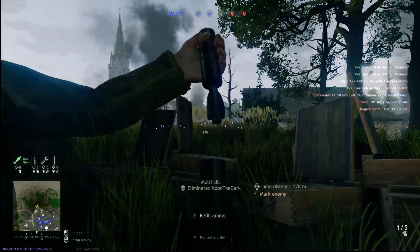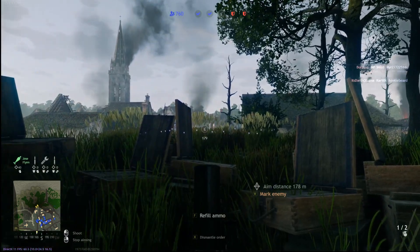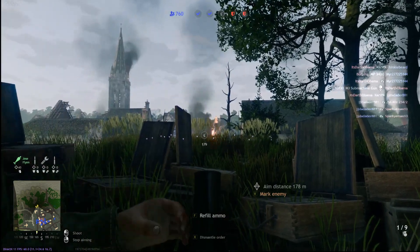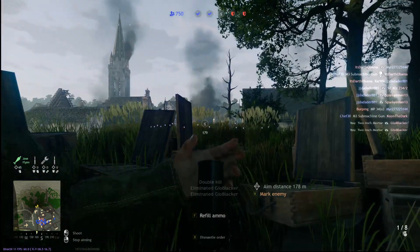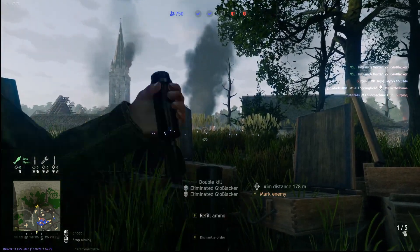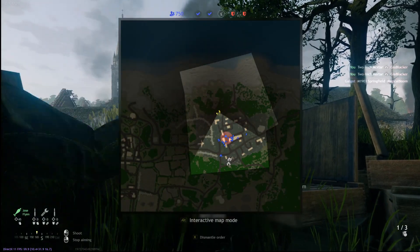The first thing you want to do when using your mortar is get some ammo boxes down to refill your ammo as you're firing. You do this either through a teammate or by building it yourself. Once you've done that, plop your mortar down with left click. You can change the distance by pushing up and down with the mouse, or the analog stick if you're on console, and left and right to aim. Click again to fire.